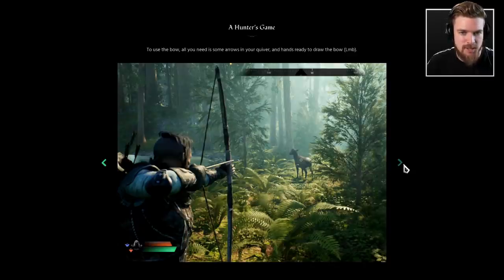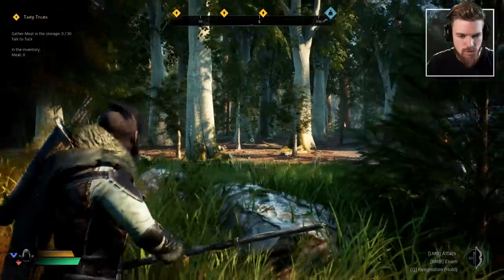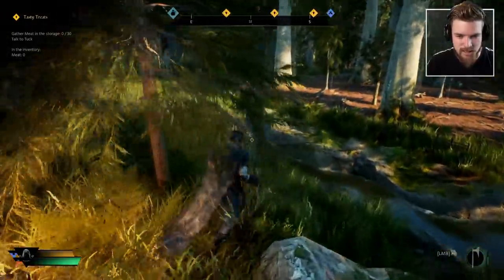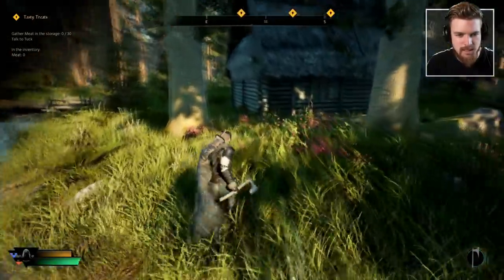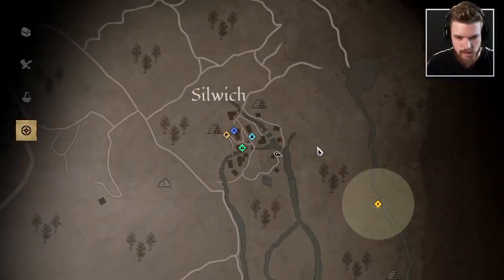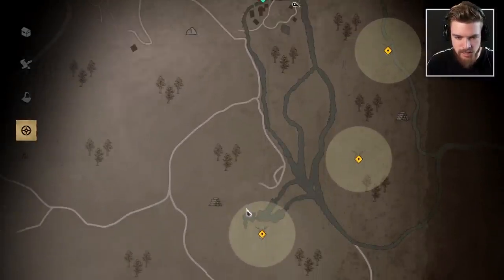Deer are careful and watchful creatures — the best way to hunt them is to keep your distance, sneak up on them, and make use of their distraction. Use the bow — all you need to do is have some arrows in your quiver and hands ready to draw. When you get your bow out it zooms in — I don't know if I like that, it's going to be hard to do combat like that. Apparently there's some deer in the forest. The map is huge — it's like Medieval Dynasty. The sense of the map is actually massive.